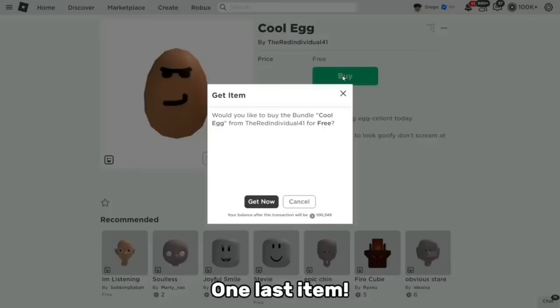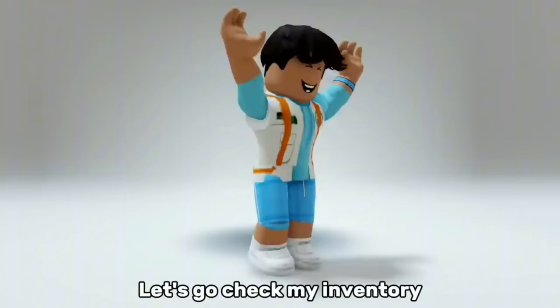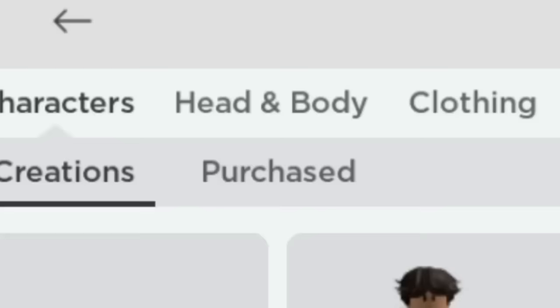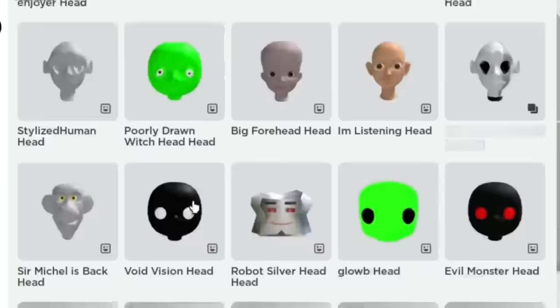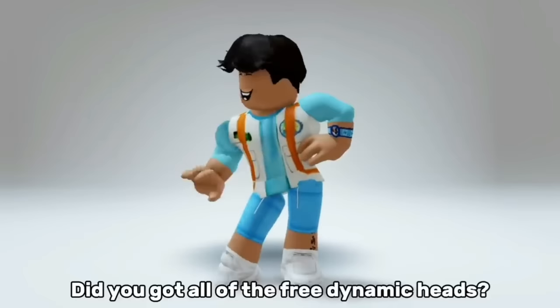One last item. Finally, we're done — let's go check my inventory. Oh my god! So how about you? Did you get all of the free dynamic heads? Tell me in the comments.